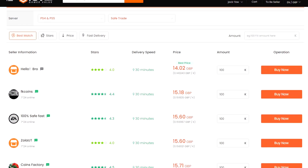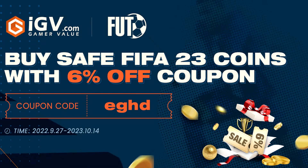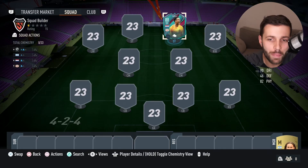If you want to buy some cheap Ultimate Team coins, head over to igvault.com and use my discount code EGHD at the checkout to get yourselves a cheeky little discount off your coins.